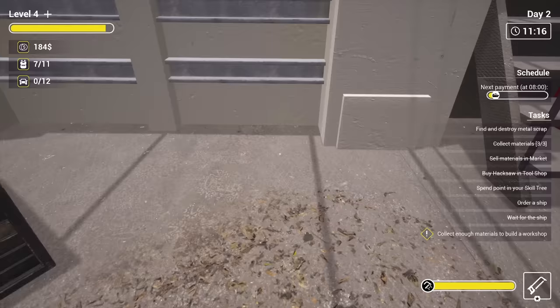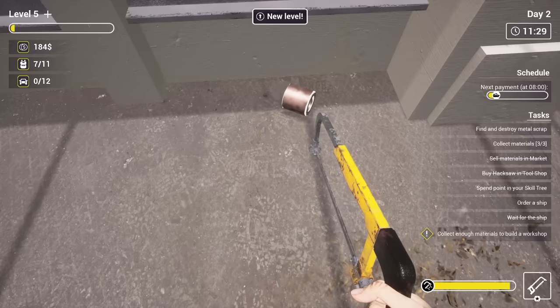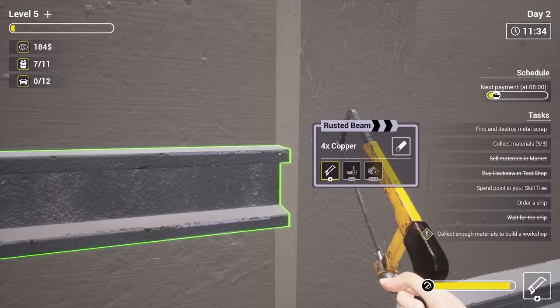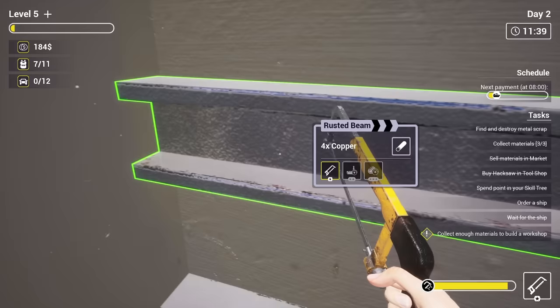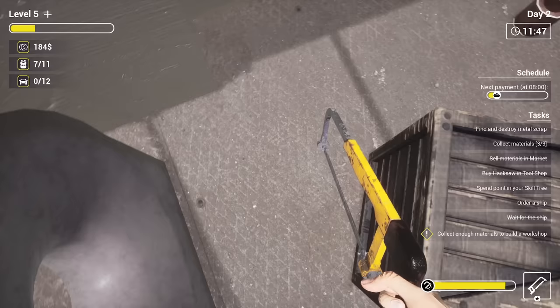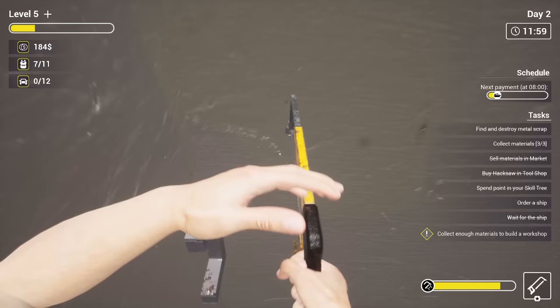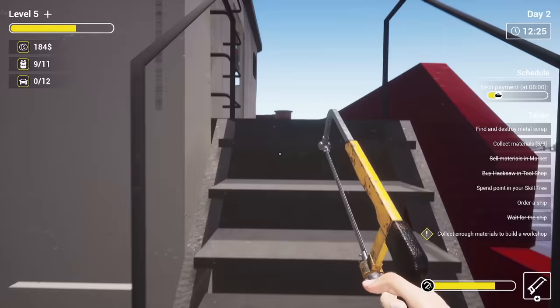If we switch to our hacksaw, I think these bars are ones we can work with. So we cut down there, and we get one copper out of that. If we go right to the end — we're literally through the wall, that's how close we are — we actually got two copper for that. Maybe it's worth trying to be efficient. We're getting through this metal like anything — that one got three, holy crap, that one got four!